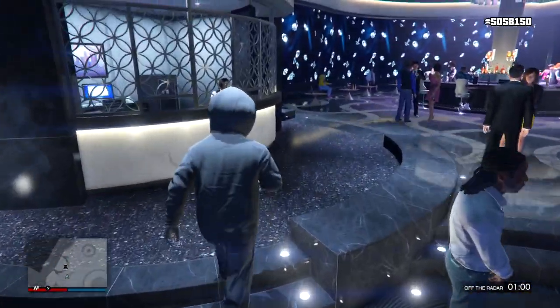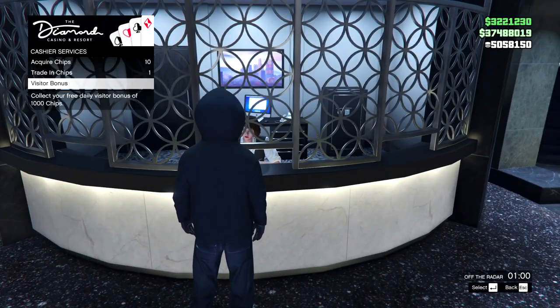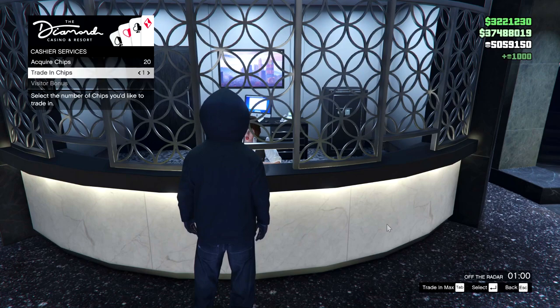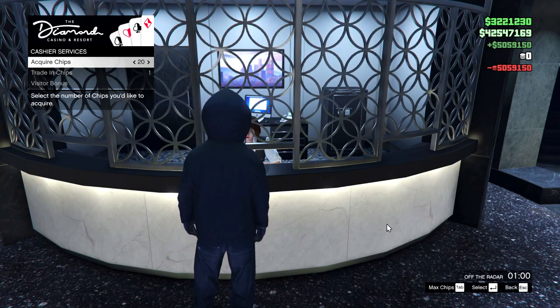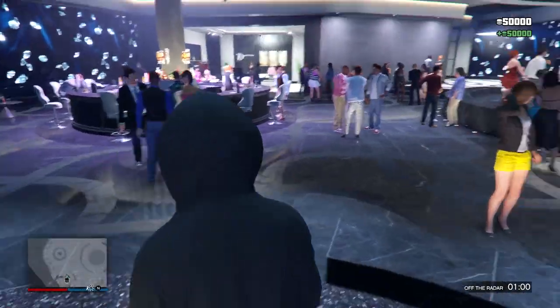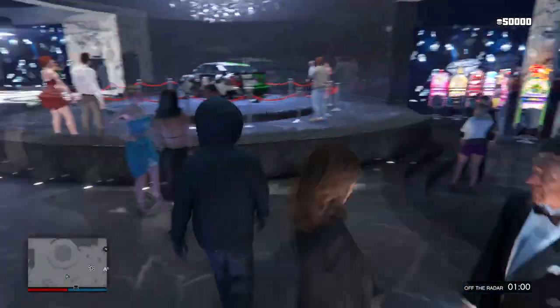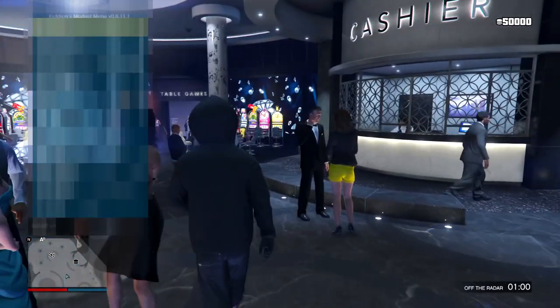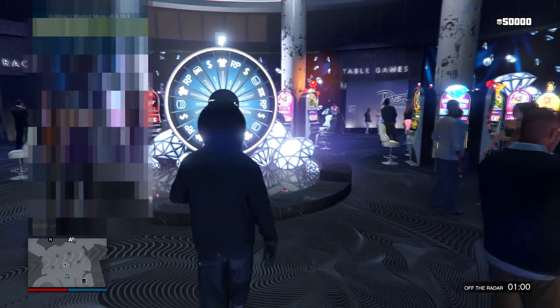We just made five million dollars worth of chips. We'll head over to the cashier — we can get a visitor bonus, then go to 'trade in chips', trade in max, and get all our money back. I'll put like 50,000 chips back in just in case I want to do this at a later date so I'll actually have chips.